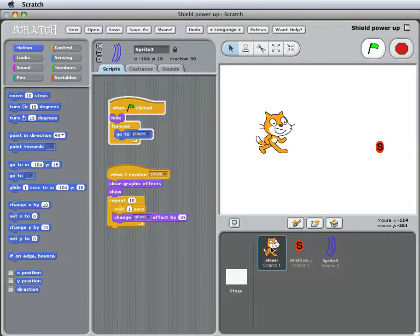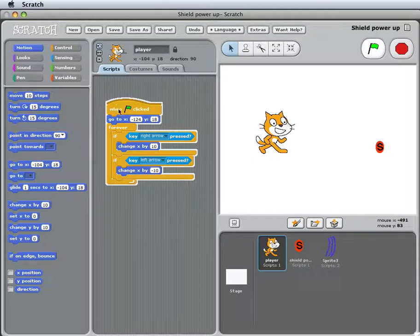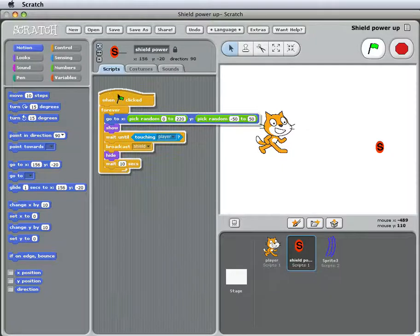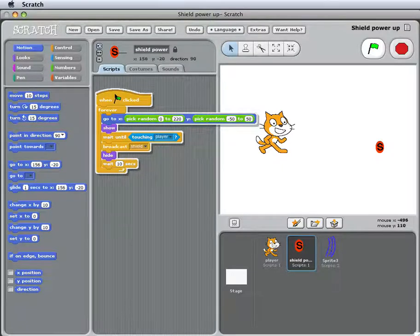Those are the three different sprites. The player, when the game starts, goes to a set position and then moves with the right and left arrow keys. The shield power-up goes to a random position, shows itself, and then waits until the player touches it. When the player touches it, it broadcasts a message called 'shield' and then hides itself.